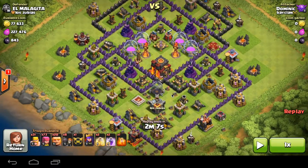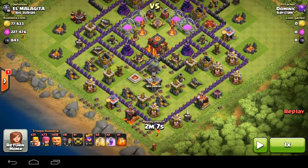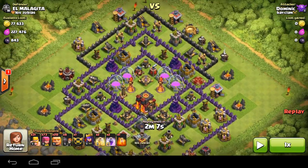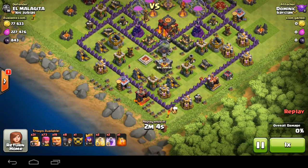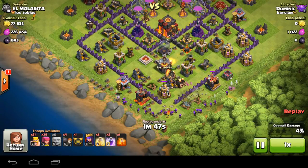For my attack I'm hitting a Town Hall 10. A lot of the bases I was coming across were hearts, so I go for my normal giants and barch. The town hall is along the bottom corner. I start off by checking for clan castle troops — he hasn't collected his tombstone so he probably hasn't been online in a while, but his collectors are quite empty so he might have been attacked recently. I place the archers behind the giants and put all my giants down.